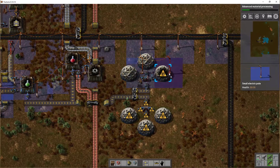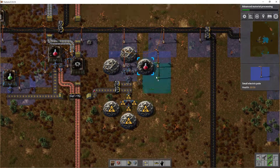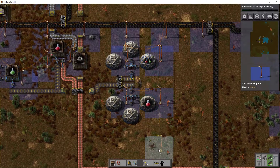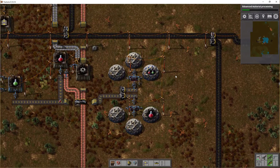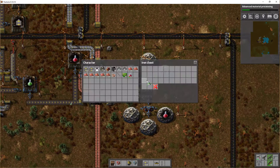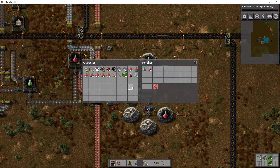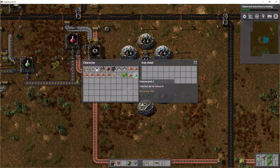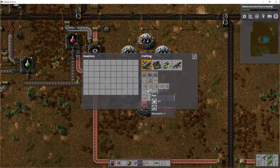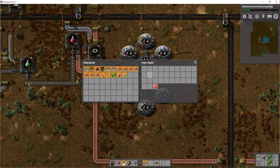Which reminds me, I really need to research better power poles as you can see - this is annoying. There we go. Let's do half of each so we can get - just drop everything into the chest.